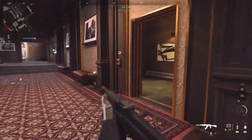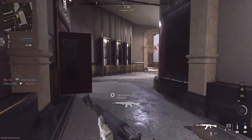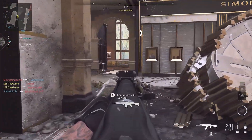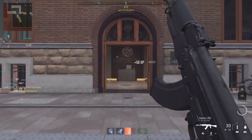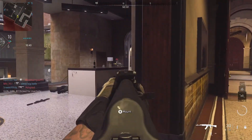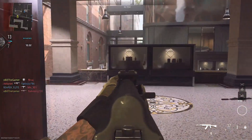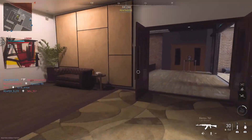Tip number seven: use your mini map. When a UAV is up you'll get enemy pings on the mini map. There's also a compass at the top of the screen showing red dots when enemies fire. If all your teammates appear behind you on the mini map, you know enemies are spawning in front. Modern Warfare 2 is not pure run-and-gun — spawns can be unpredictable, so reading the mini map and UAV pings will significantly help your awareness.